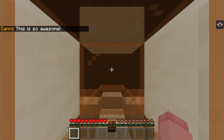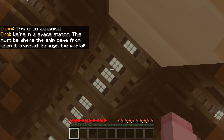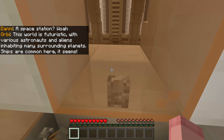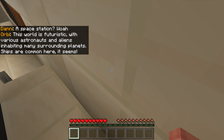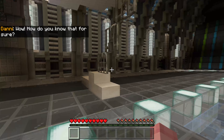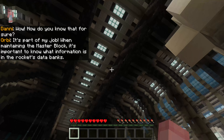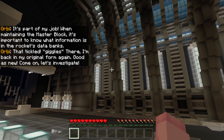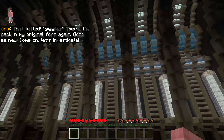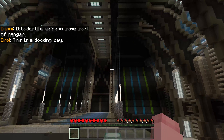This is so awesome. We're in a space station. This must be where the ship came from when it crashed through the portal. A space station! This world is futuristic, with various astronauts and aliens inhabiting many surrounding planets. Ships are common here it seems. It's part of my job — when maintaining the master block, it's important to know what information is in the rocket's databanks. I'm back in my original form again. Good as new. Come on, let's investigate.